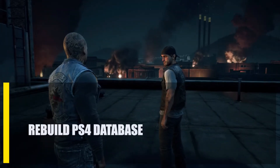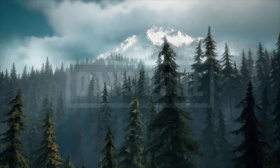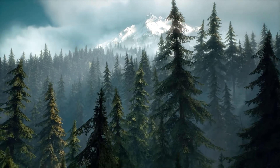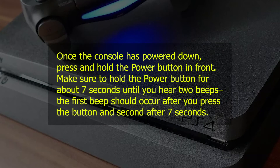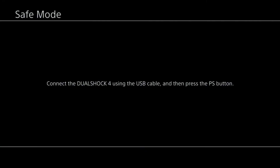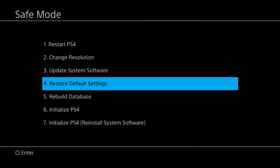Next, rebuild the PS4 database. Minor problems may be fixed by just refreshing the database. Press and hold the power button for 3 seconds to turn off the console. Once the console has powered down, press and hold the power button again. Hold it for about 7 seconds until you hear 2 beeps — the first beep after you press the button, and the second after 7 seconds. After the second beep, release the power button. Once you've reached safe mode, select option 5 and press the X button to start the rebuild.